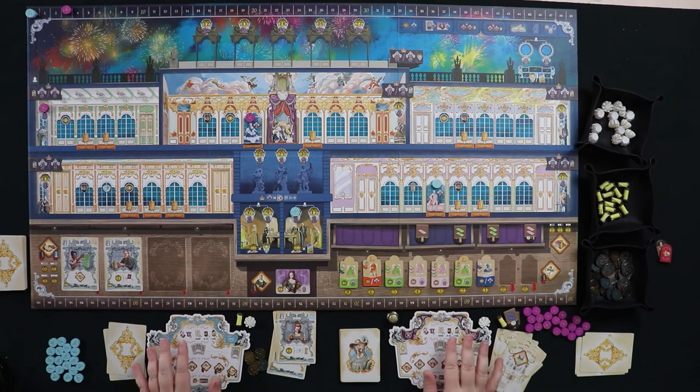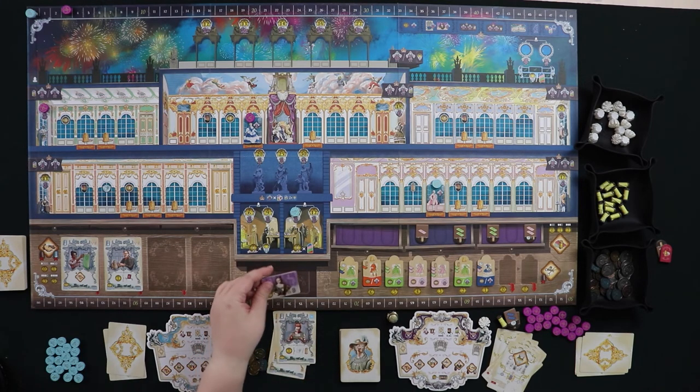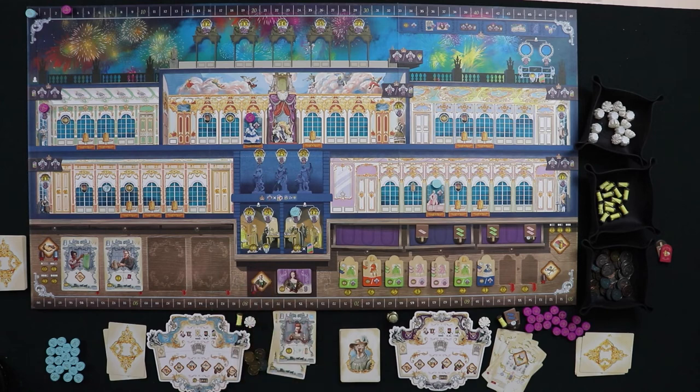Now I'll walk through phase one of the next round. Queen's favor: no one took it, so it just stays on the board. Since I didn't take it, Madame du Barry was first player last round and keeps the golden thimble for this round. Next, handle employee cards: leftover employees disappear and we lay out a new market.